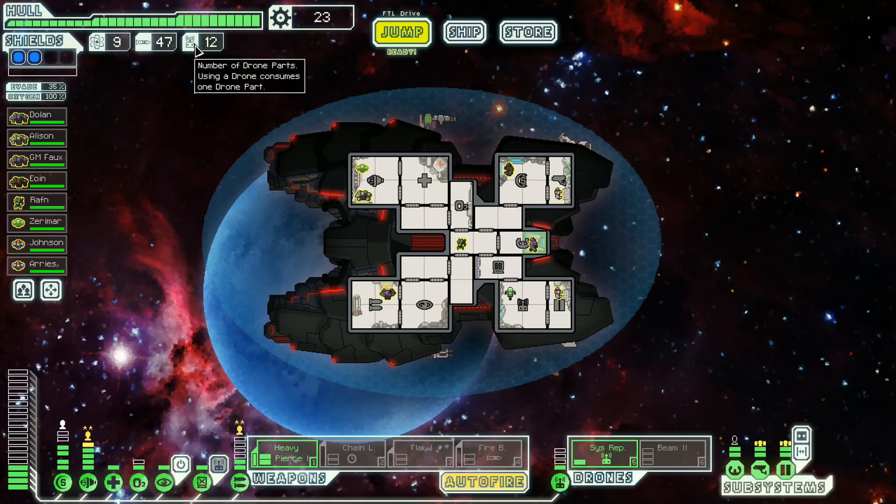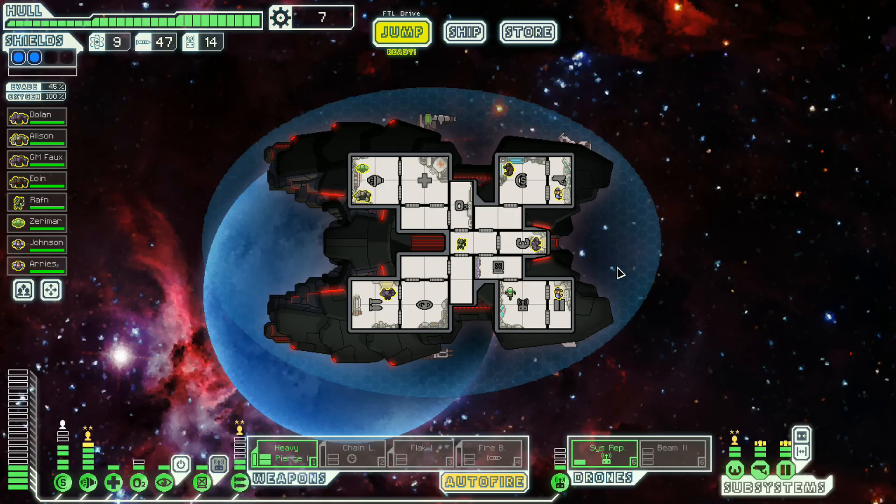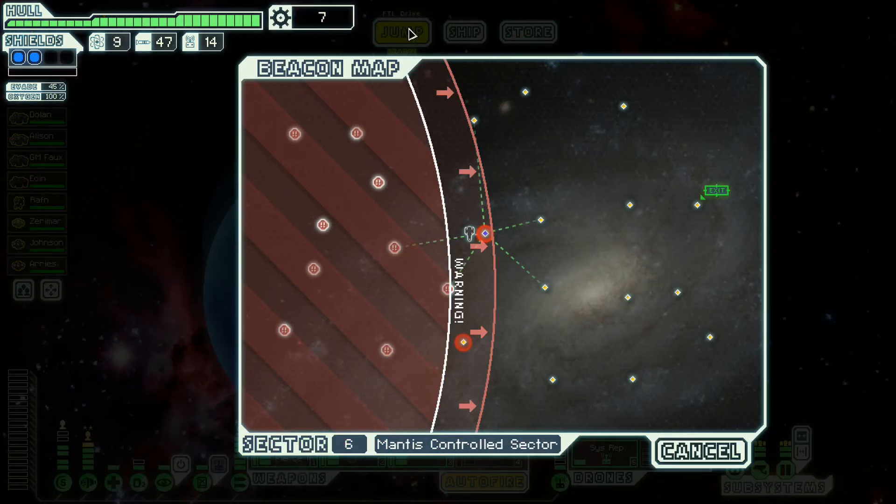There's our hacking rig — that takes drone parts, it's good to know. Actually, let's get a couple more drone parts. By which I mean a couple, because we can't afford any more. Mostly I like to use the hacking on shields, unless they use hacking on something I really want — in which case I'll use hacking on hacking. That's kind of how I work that. May not be the best way, but it seems to work.